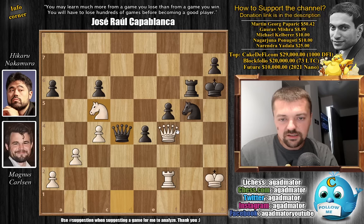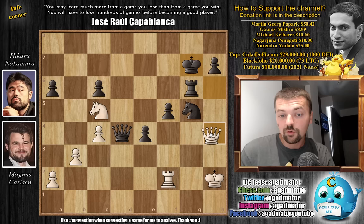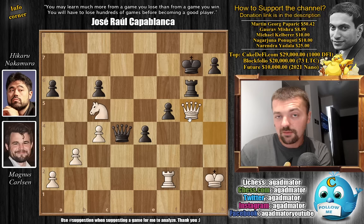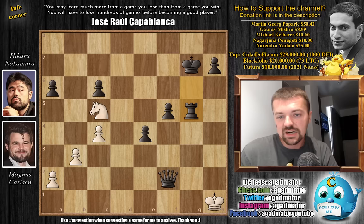Queen to D1 with check, king H2, now queen to D4, attacking the knight, and there is no way to defend here. There is one tricky move — for example, queen H4 check, king G7, and now queen captures on G5, saying that if the queen is captured, we have this check, winning back the queen. The problem is, black is not forced to capture the queen. Black can just pick up the rook hanging on F2, and after the king moves, we pick up the queen — and of course white resigns.